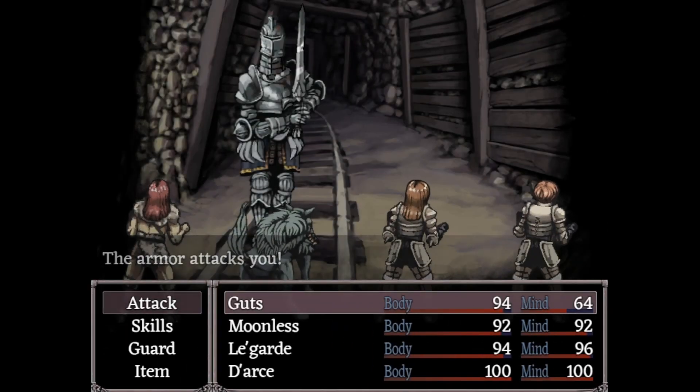Now, this is actually a surprisingly difficult fight. The Old Knight causes limb loss with nearly all of his attacks and also infection. So it is very dangerous to get in a fight with him. It's best to have all four party members if you can.